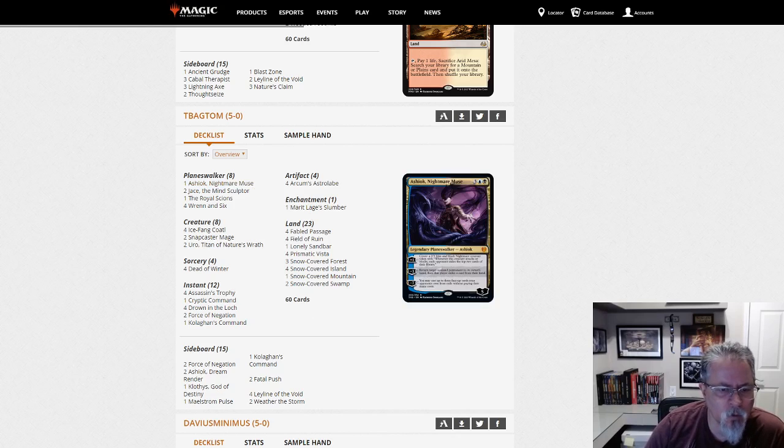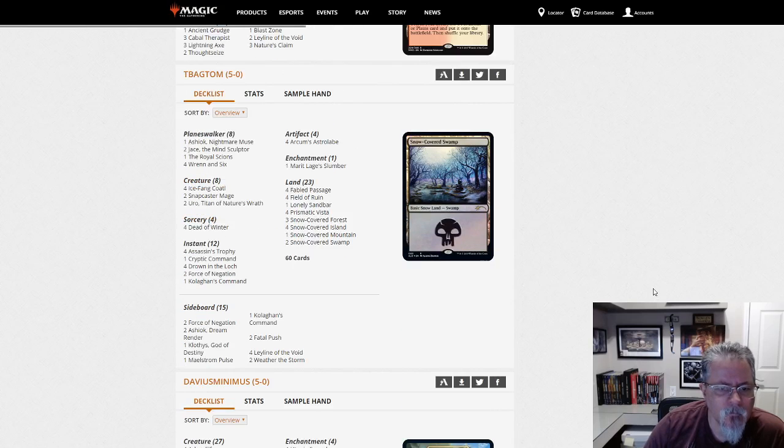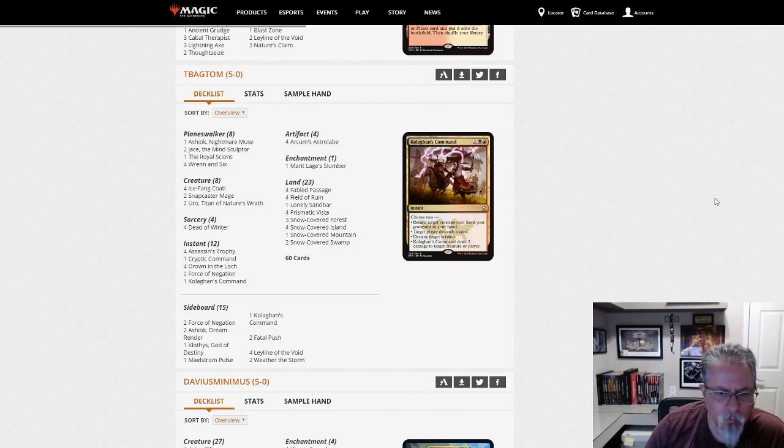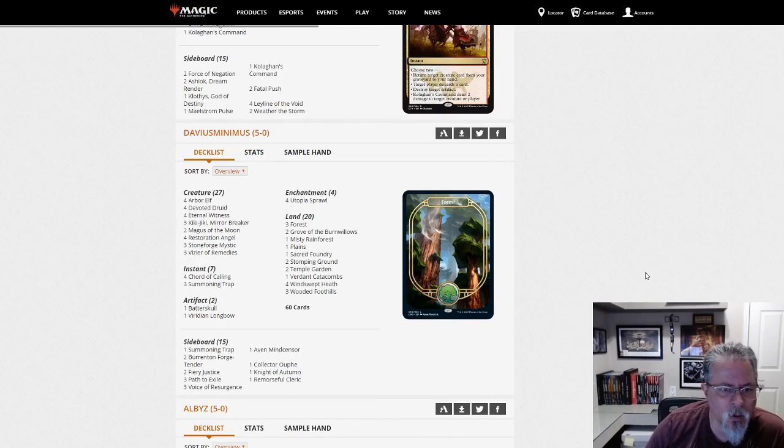Tabag Tom with another Four Color Snow Control list — slightly different than the one we saw before. This one has Ashiok, which I don't remember in the prior list. Fewer creatures, I think the last one had ten. Marit Lage's Slumber is an interesting addition — you eventually get them with a 20/20. Another Temur or Four Color Snow Control list. I find it interesting that these decks are not running white, given how much hate material white brings. Going to five-color snow control might stretch the mana too thin.